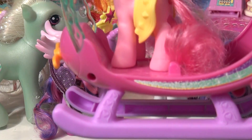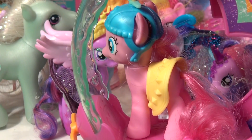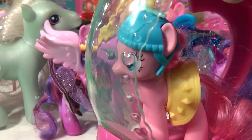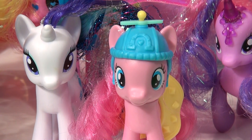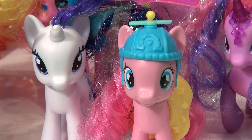Meantime, Pinkie Pie arrives again with her Rainbow Helicopter. "I'm getting out too," she said. "I'm trapped in here. I'm not trapped, but I want to get out and play too. Move out. That's better," she said. "Now I can go get myself a Cotton Candy or a Rainbow Berry Tart at the Cotton Candy Cafe."